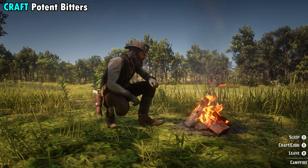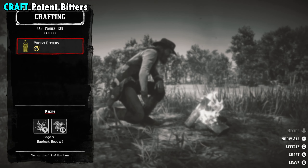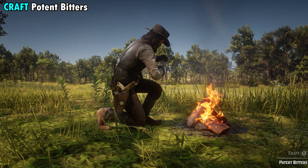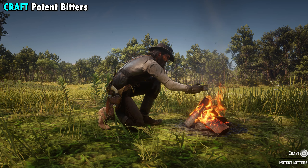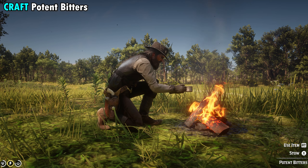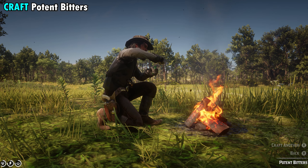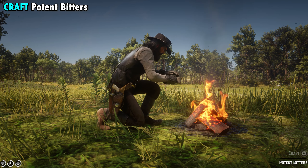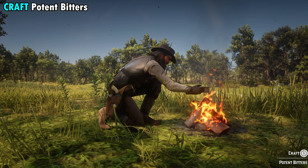Once you have seven of each item, we're then going to make a campfire and craft. Once you're in the crafting menu, just go over to tonics and we're going to make potent bitters. All we need to do is make seven of these. I believe you can only hold three in your inventory, so I recommend drinking the first four before you start stowing them — because if you stow three and you reach your maximum, you're not actually able to craft more until you drink the ones you're holding. So it's easier to just drink the first four and then stow the last three.